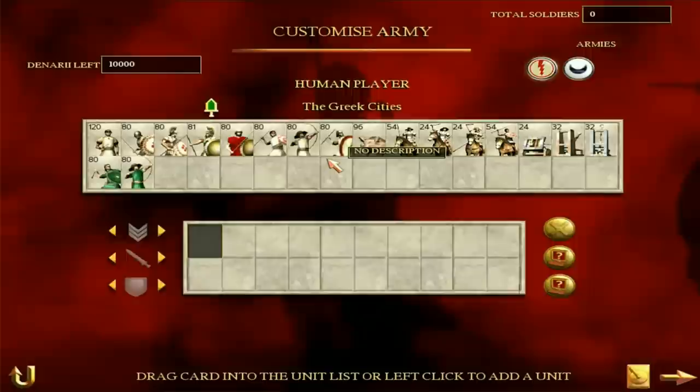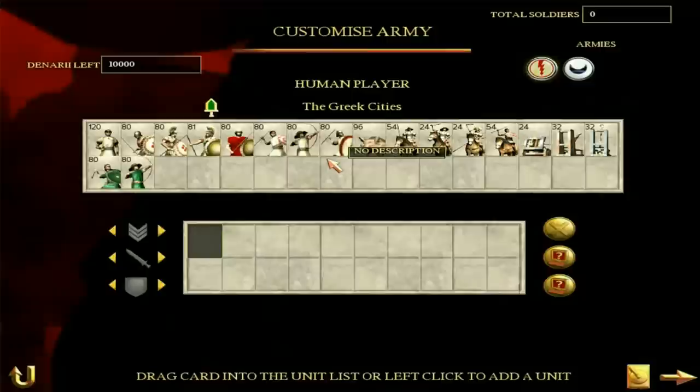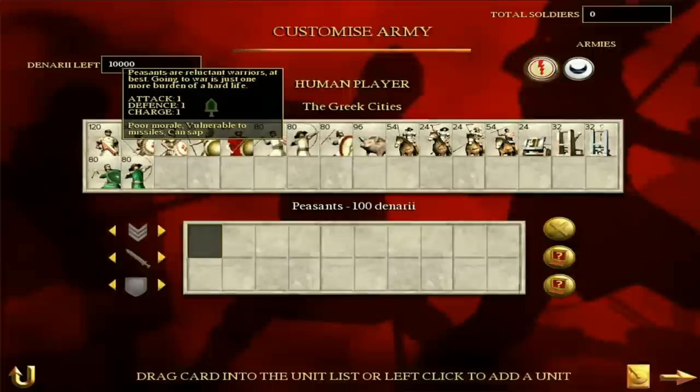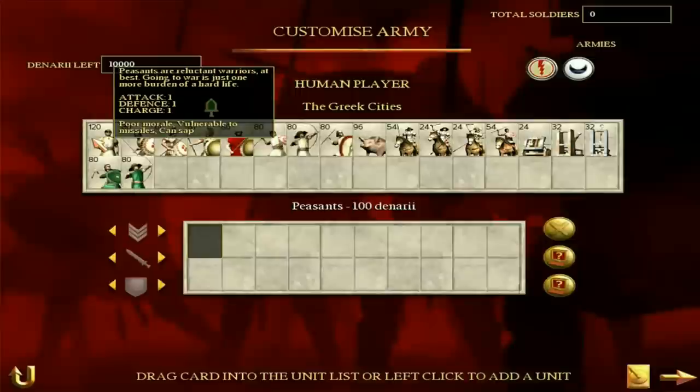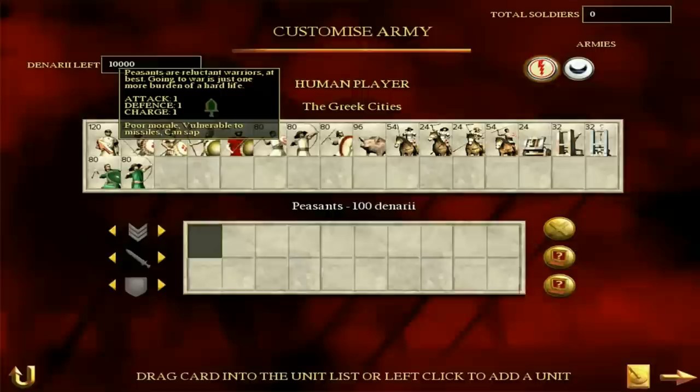Here are the Greek units — it's fascinating. I do quite enjoy the Greek armies. First of all, of course, are peasants. Don't use them, basically. I only ever use peasants to garrison cities that are never going to be attacked — like if you're Scythia, the Sarmatian camp is never going to be attacked. But in general, particularly if you're Greece, don't bother unless you want to move around populations.